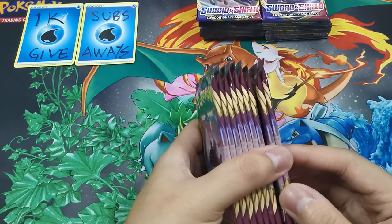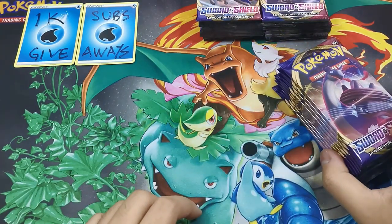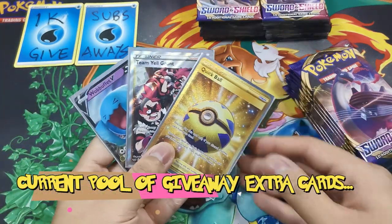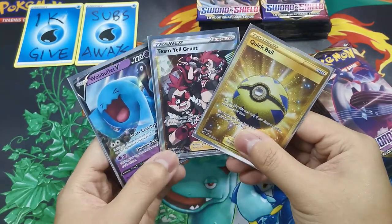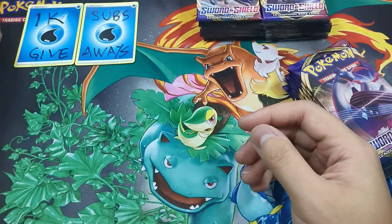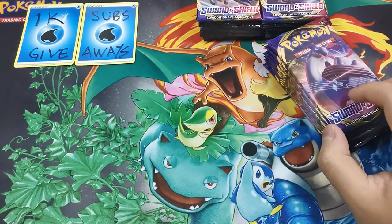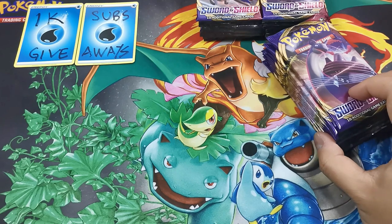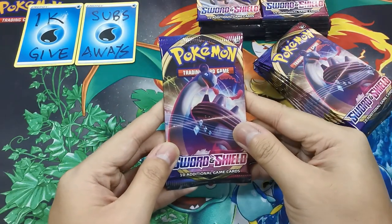Anything ultra rare or better — all the packs will be added into the giveaway draw lot. If you missed the previous video, this is what we pulled from the previous video from the Snorlax VMAX Pack Art: a GX card, a full-art trainer, and a perfect V card. Those 3 will be added into the giveaway draw lot. So today, let's see if Lapras will give us something better. Let's pack.